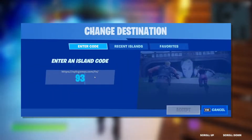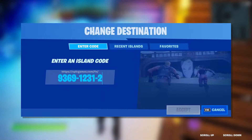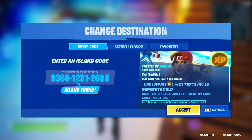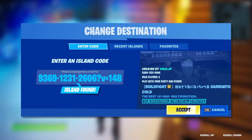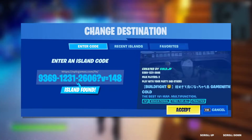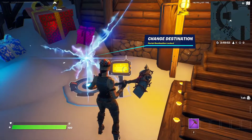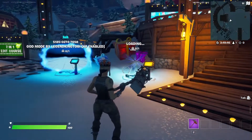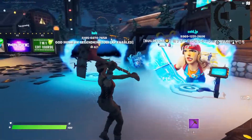Accept that island and wait for it to load up. Then in the other rift, type in: 9369123126-06, and at the end you want to add: ?v=148. So the full code is 9369123126-06?v=148. Go ahead and click accept, then wait for the island to load up. Once the picture is on the screen, you want to go ahead and enter the first island — the god mode one.